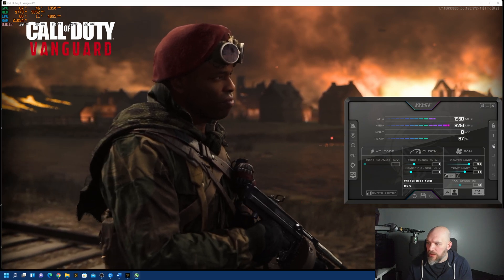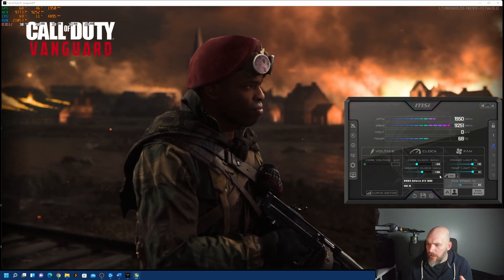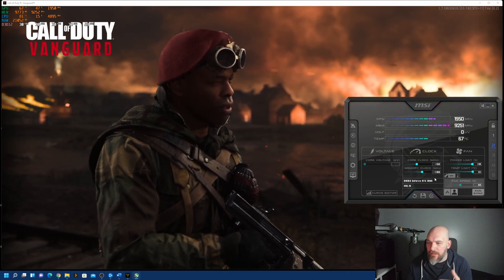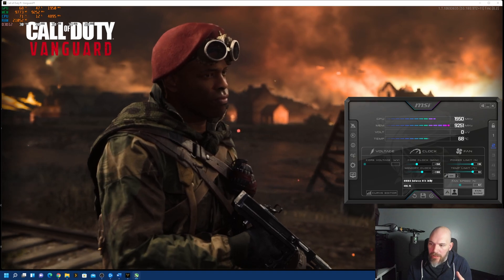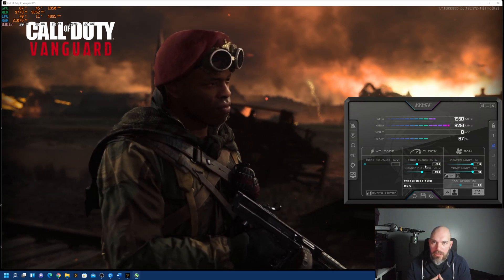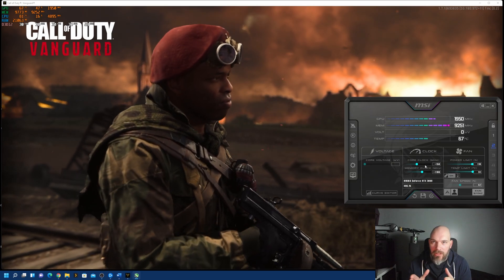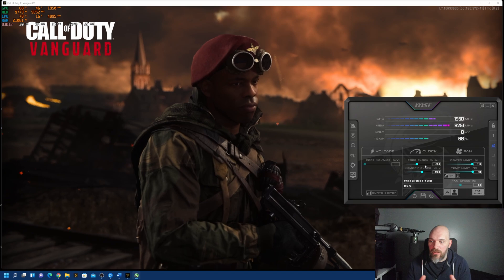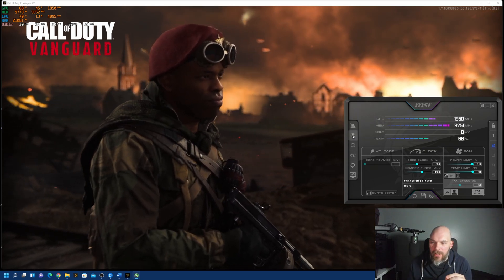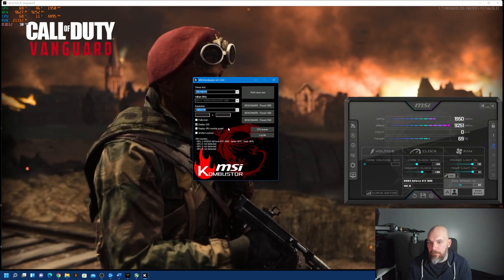I've already set up a pretty good overclock for my GPU: plus 150 on the core and 1100 on the memory. This works quite well for this graphics card. For anyone who doesn't have a 3080 or 3090, a rule of thumb is to start at 25 MHz on the core and 100 MHz on the RAM, then move up in increments of 5 to 10 MHz depending on what your card is capable of. We'll use Combuster as a benchmark to test stability as we do our increments.